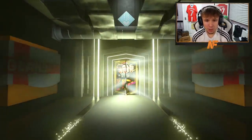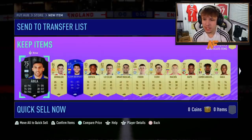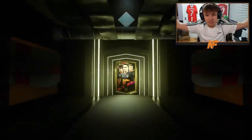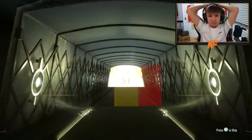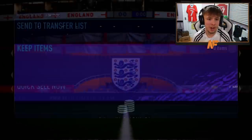Final save pack — first ultimate pack gives us a corner boards at least. Second one: boards — Belgium striker, Romelu Lukaku. Not the greatest but we'll see what the 100K lightning rounds bring us.